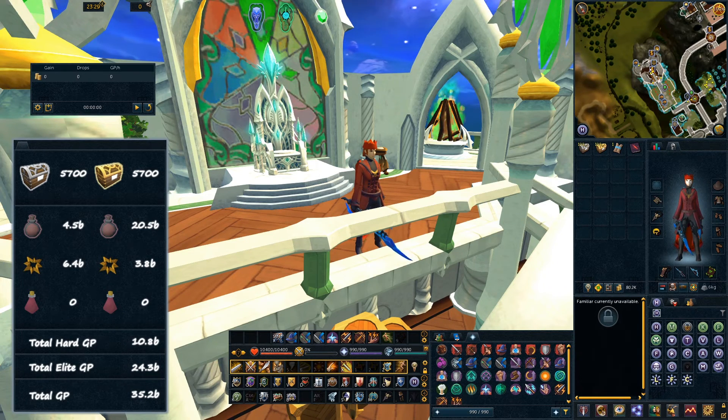We are back once again, another stack of caskets to open on this journey. 35.2 billion GP has been accumulated so far on this series — not a small amount of GP to have accumulated from just doing clue scrolls. We have certainly done over 11,000 clue scrolls in total, so it's not a small amount of clues either. We're getting closer and closer to the total of 10,000 of each tier complete.